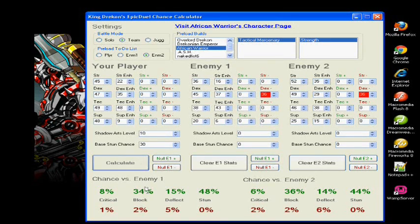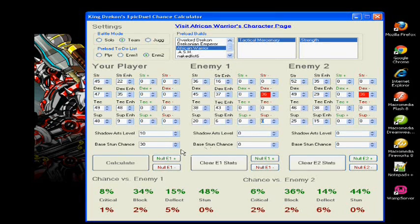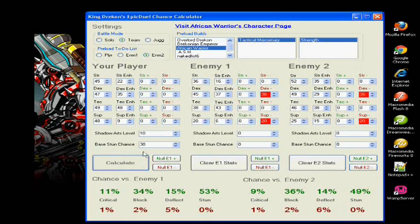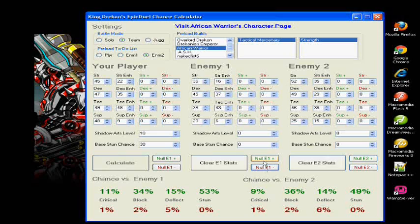Now here I'm demonstrating how the debuff skills work, and how drastically they can change your percentages. You can use the null buttons to set all the debuff stats to zero.